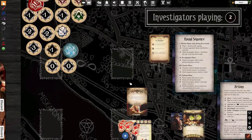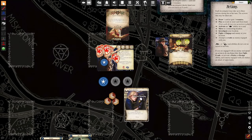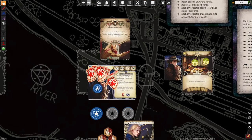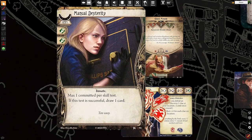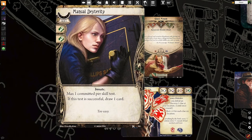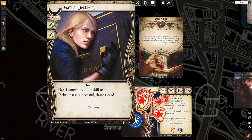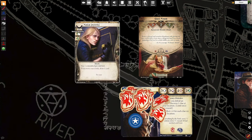This is where we get into committing cards. You can commit cards to skill checks. When you commit a card to a skill check, in this case you say: I'm going to evade the ghoul, and I'm going to commit manual dexterity to this check. When you commit a skill card, it doesn't cost anything. This card says max one committed per skill test, and if you succeed, you get to draw a card. When we commit it, we take the icons — two agility icons — and add them to ours. That gives us a four to two. Suddenly the bag possibilities open up.